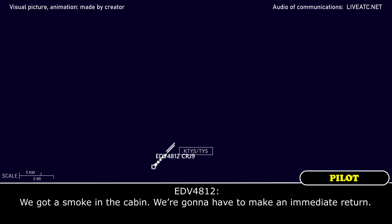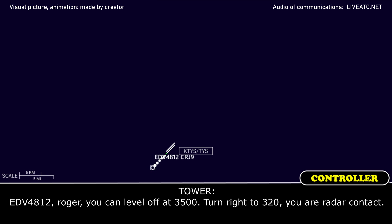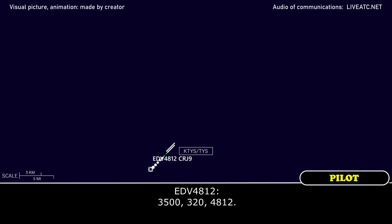We've got smoke in the cabin, we're going to have to make an immediate return. Endeavour 4812, roger. You can level off at 3500, turn right heading 320, radar contact. 3500, 320, 4812.